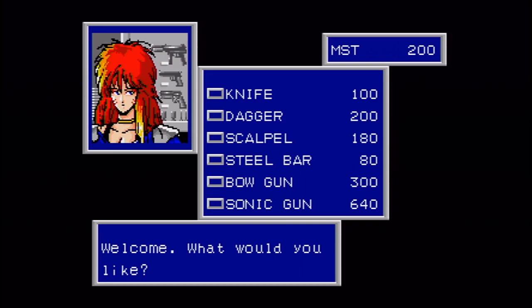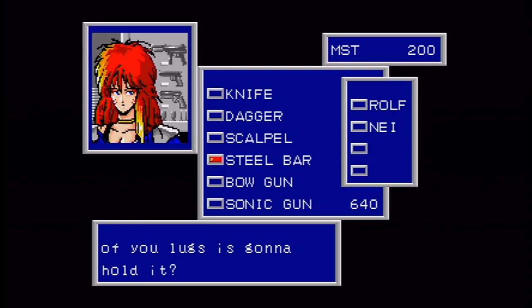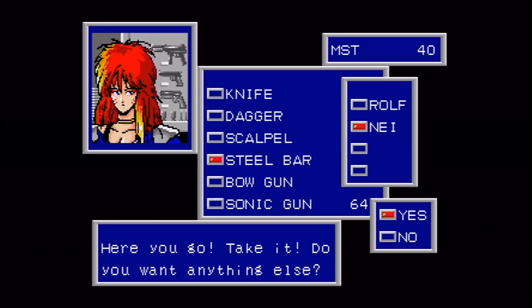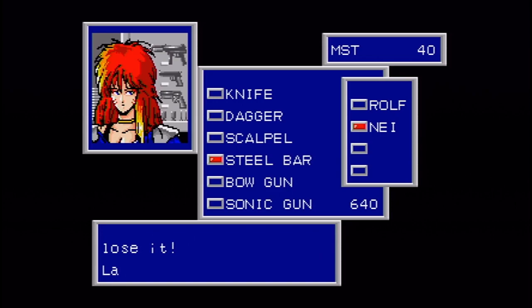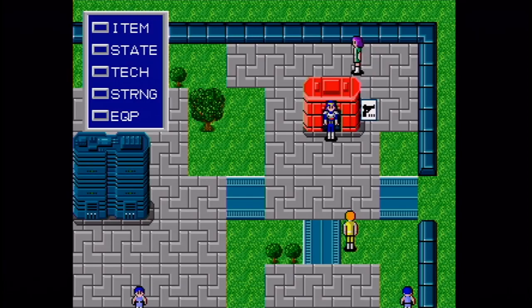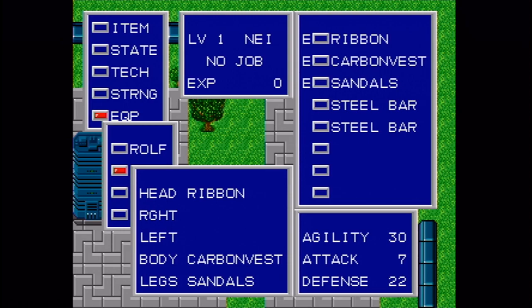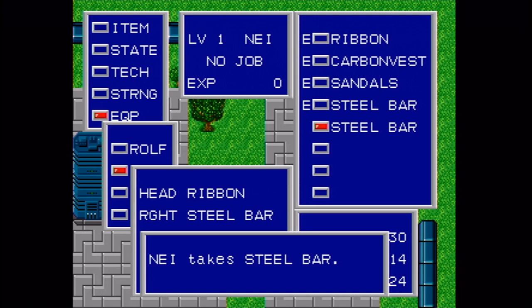Nei doesn't come with any weapons, so we're going to have to buy some stuff for her. Let's get a steel bar — you're just going to whack people with a steel pipe or something. I want to get two of those for her, because this game is kind of like Final Fantasy III where you can dual-wield weapons, use a shield, or one of each. In order to equip stuff, we go to the Equip menu. Let's give her some weapons — equip a weapon and you get a lot more attack power, and you can attack twice per round.